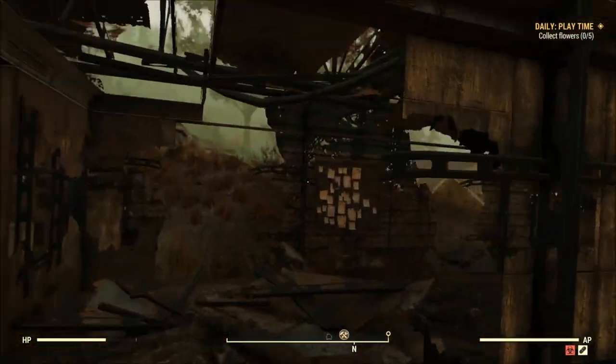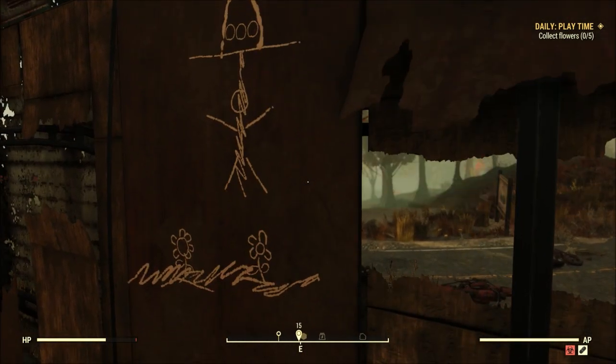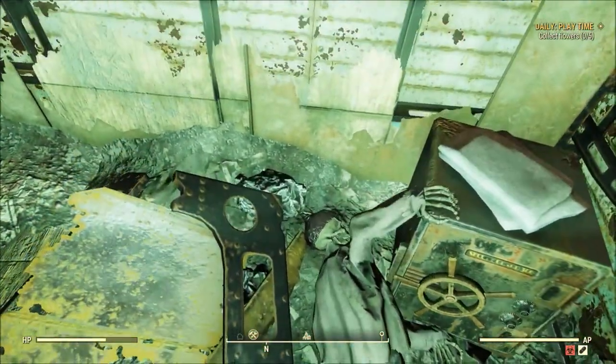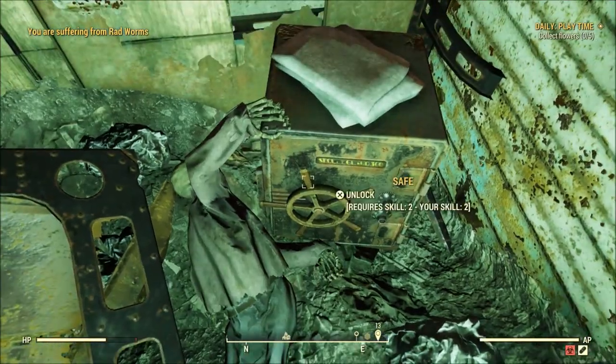At the entrance, at the very left of the welcome sign, you will see an old abandoned and dilapidated trailer. If you make your way inside and make a sharp right, you will notice a skeleton holding onto a safe tucked away in the corner. Look closely and you will see the skeleton dons the unique tinfoil hat.